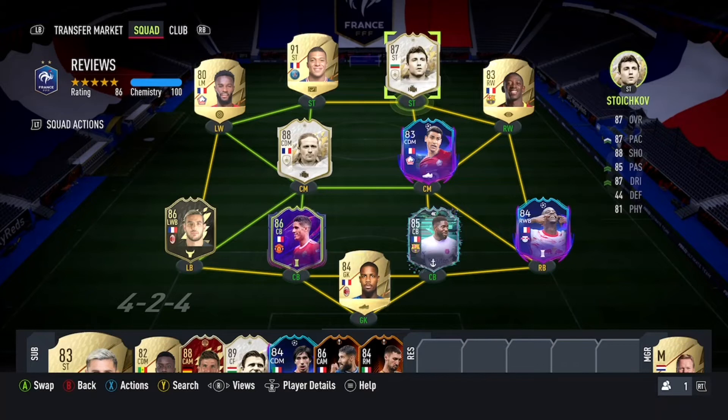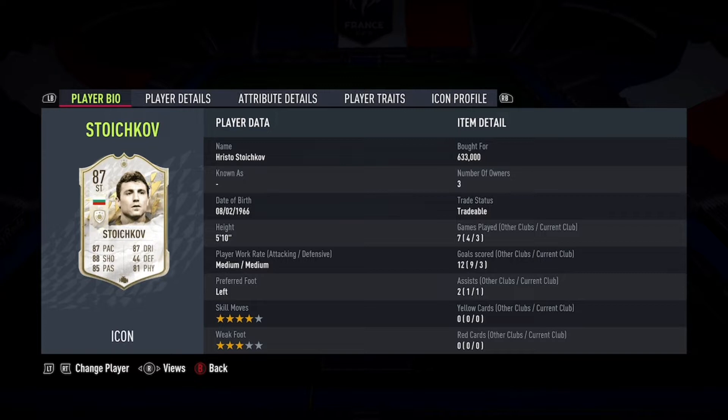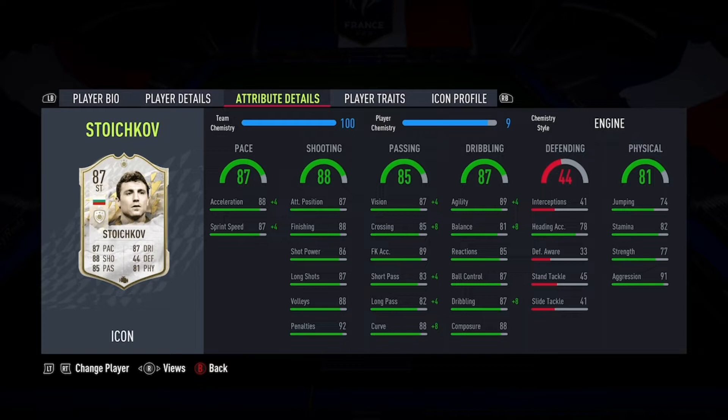Hey guys, welcome to another FIFA 22 icon player review. Today we're going to be with the 87-rated base icon Hristo Stoichkov. I actually can't remember the last time I used a Stoichkov in FIFA — probably last year. I feel it's been a good couple of years since I've actually used him; I'd have to go back and look at some of my older videos.